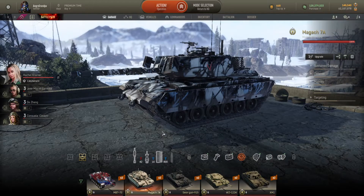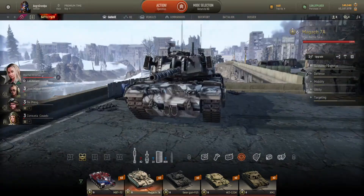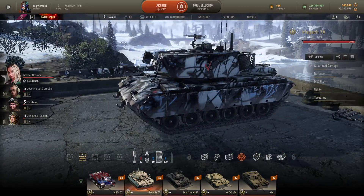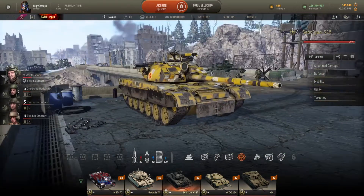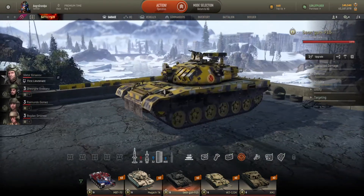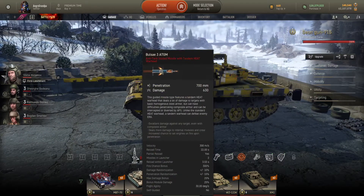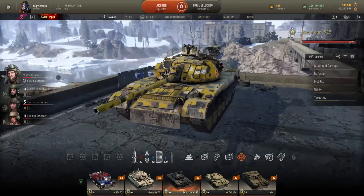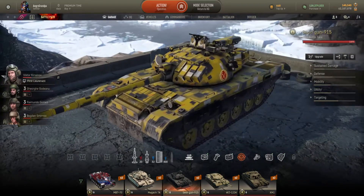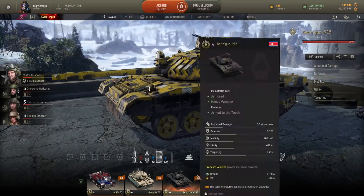The next one is the Magar 7A — it's a good tank. We talked about it and I'm going to keep it. The next one is the Shungun 915 — a really decent tank. The only pros and cons: it has some ATGM launchers which give you some freaking good damage, sitting on top of the turret, which I like. And you also have a main gun. So I'm going to keep this tank.